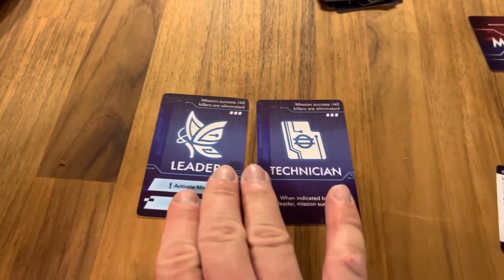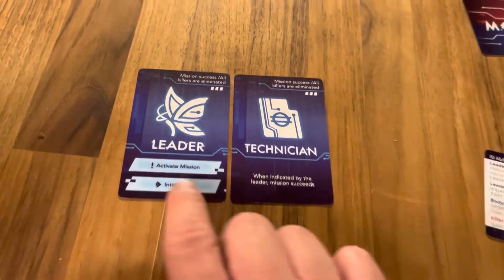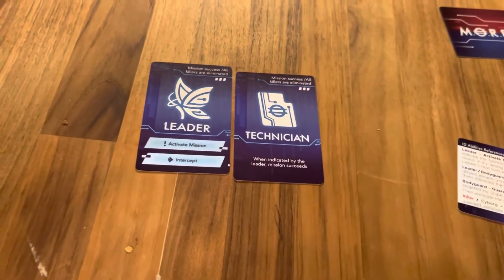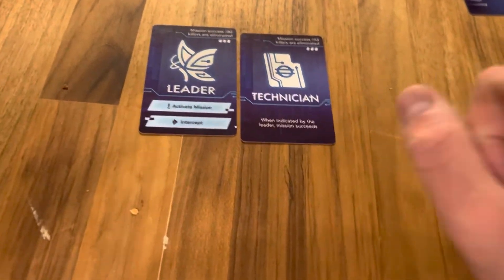I have 2 blue cards which means that I am not in conflict. If I had a red card I will be in conflict. When you are in conflict you cannot use your abilities and you cannot win the round when the round ends. So if team blue wins and you have a team blue card but you also have a red killer card, you cannot win this round.